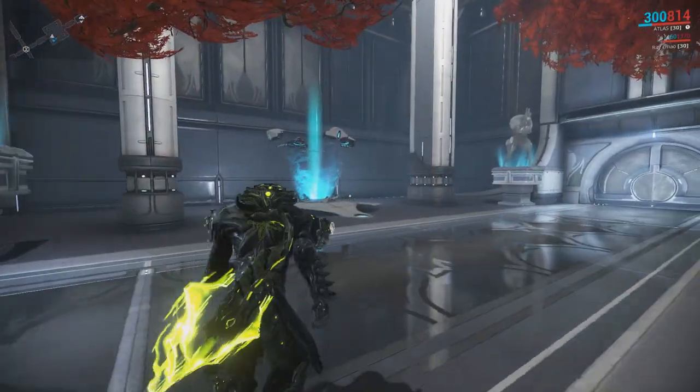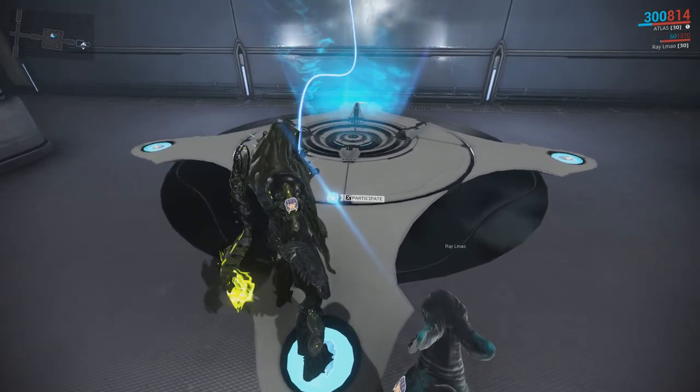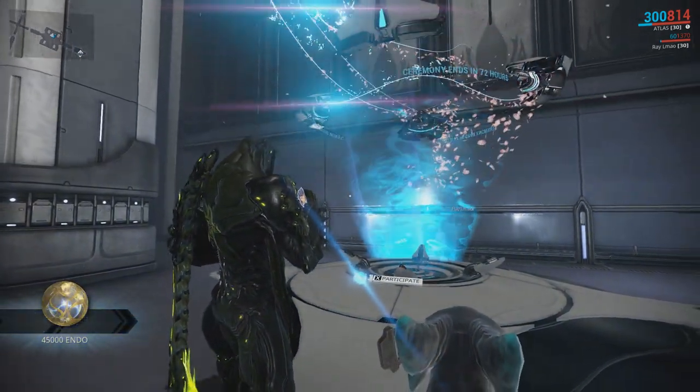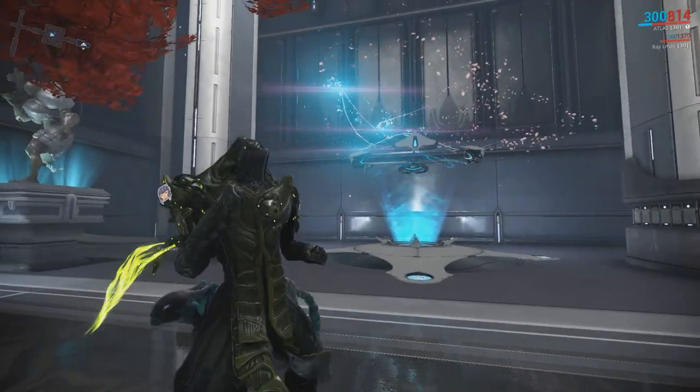The Ascension Ceremony and the Ascension Altar was introduced in Update 20 Octavius Anthem. The Altar is a clan dojo decoration and can be built anytime throughout your clan's progression. The Altar acts as a stepping stone and transition piece between each clan rank.